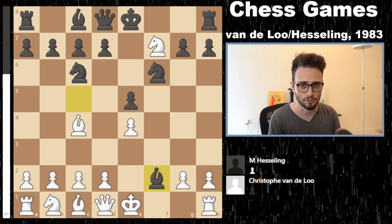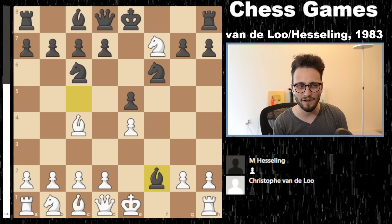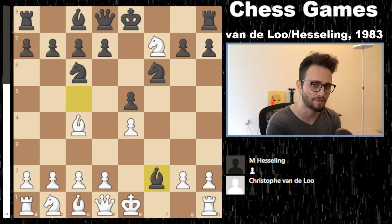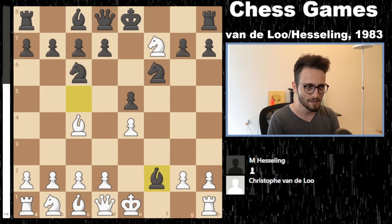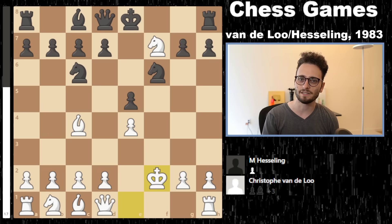The engine hates it, but my engine is on a low depth, that's why it's showing plus 1.6. The Traxler is one of the most insane openings that exists. The point is that after knight takes f7, which forks the queen and the rook, black has this dynamite strike: bishop takes f2, check. Computers at move 25 to 30 have proven that white in the Traxler is okay and can get a computer advantage like 0.7 or 0.8, but who has the time to memorize 25 moves and tons of branches?